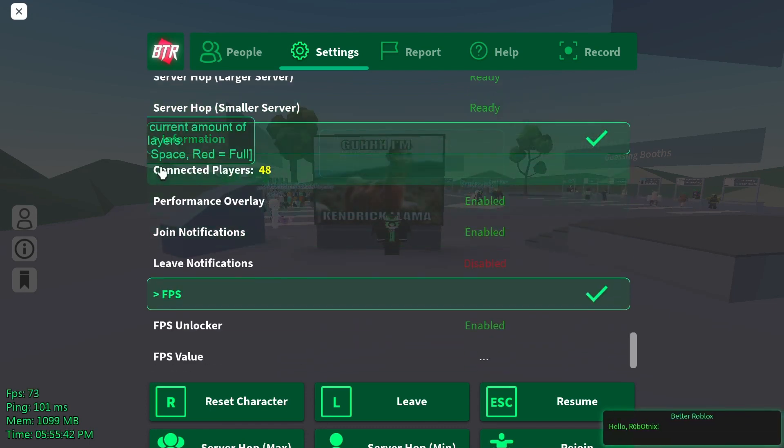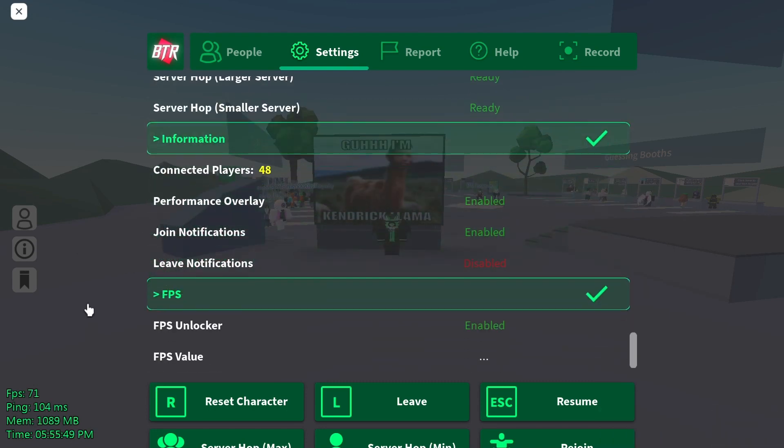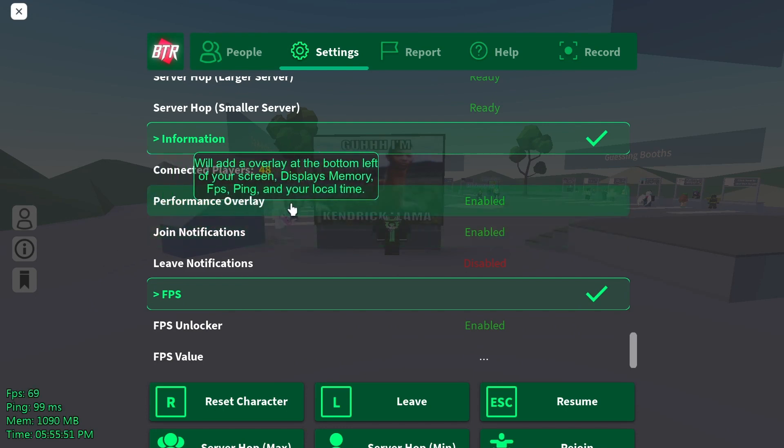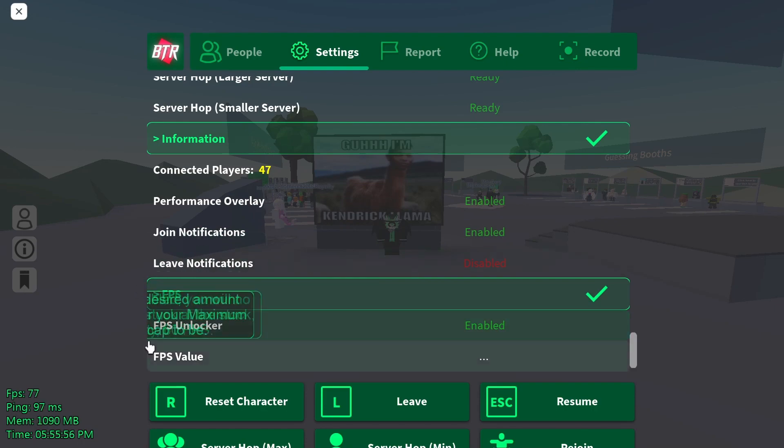Now you have information. I can see there's 48 people in this server, so the server hop script I mentioned before works. You can also put on performance overlay, join notifications, leave notifications, and FPS unlockers.